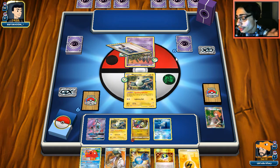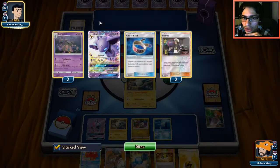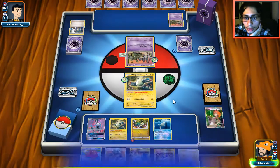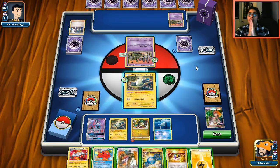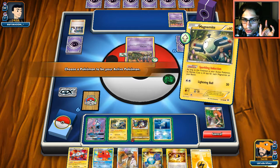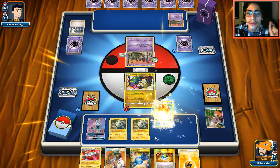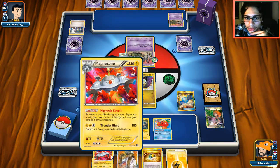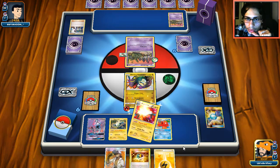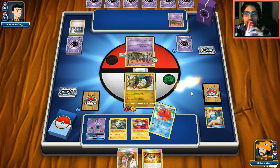Playing against Garbodor is a bad matchup since it shuts down Magnezone. Espeon though we can beat thanks to Choice Band and Fury Belt. Trash Avalanche is painful and Garbotoxin is a bigger problem. But okay — we get a great hand! Don't make the same mistake I did — don't let Magnezone stay in the active when you could retreat. We'll use Octillery first before playing Professor Kukui.